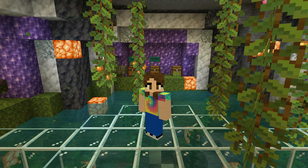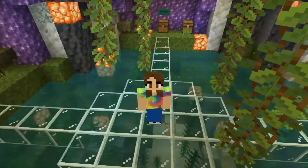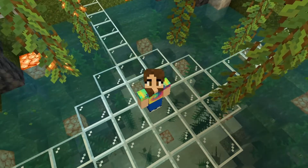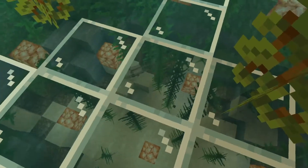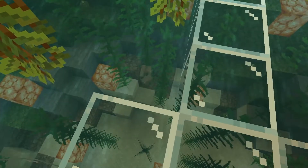Hello everyone! Welcome back to Minecraft with Dizzy McPhee. Today we are starting Episode 9. As you can see, I'm standing in our brand new room. This is our storage room slash axolotl habitat. And if you look down below, you can see Brownie swimming around. He's so happy! I think he loves it a lot more than his little tiny bucket. We just need to get him some more friends because I think he's kind of lonely.